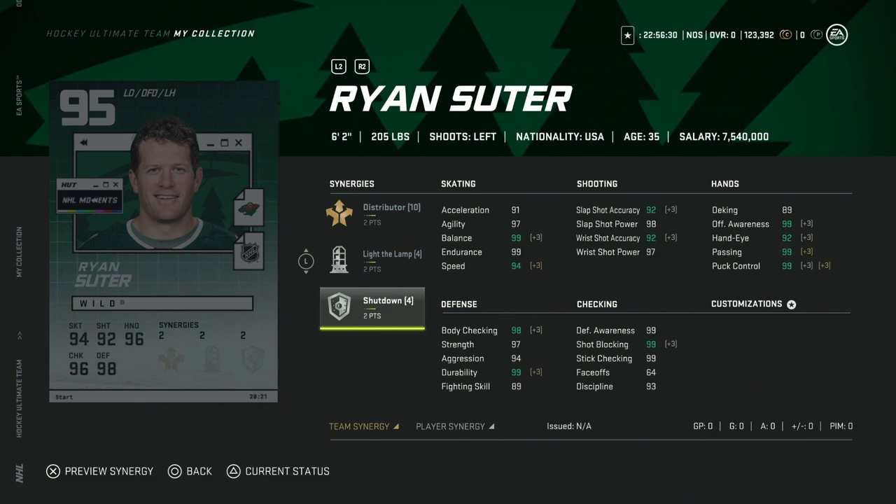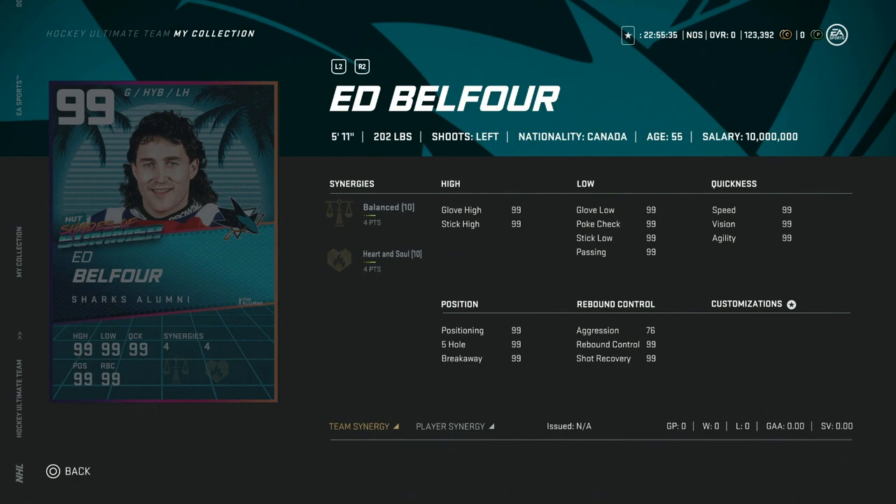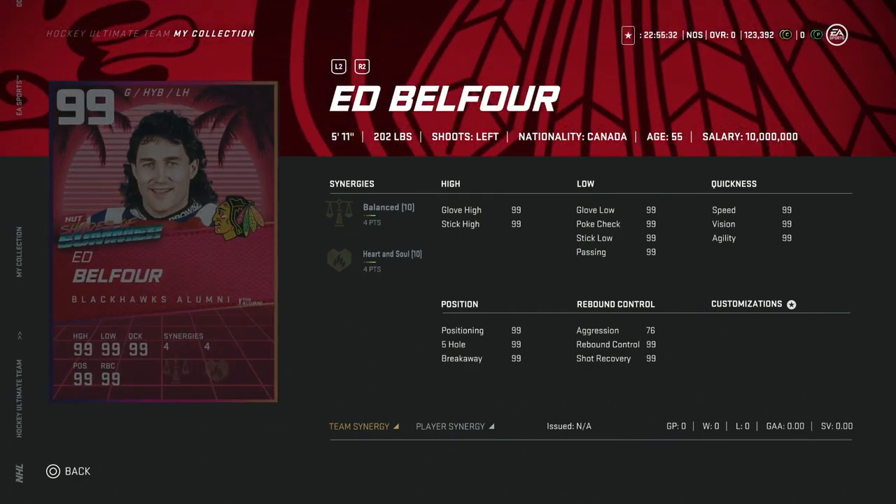Next up among the 99 releases, we got the 99 Ed Belfour — look at that mullet. A lot of people forget he was ever a San Jose Shark. Unfortunately, until they figure out how to give shorter goaltenders a bigger advantage, Ed Belfour has never been a goaltender you can use and succeed with in game. Synergies are fine, no complaints there, but same song and dance — he is too short in the game to be any good, even with the stat progression changes for shorter goaltenders this year.